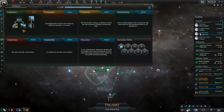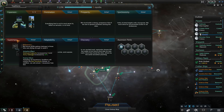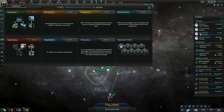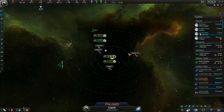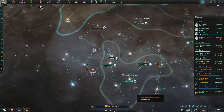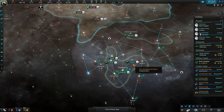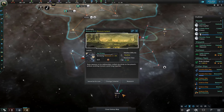Alright, now we get our next look into the Tradition Tree, and for this one let's go ahead and get some Supremacy going. Supremacy is going to help us out with some bonuses to our starbases and bonuses to fleet power overall, so that's going to increase the power of these defensive stations that we have here, and it's going to help us out in terms of fighting against Xenos scum.